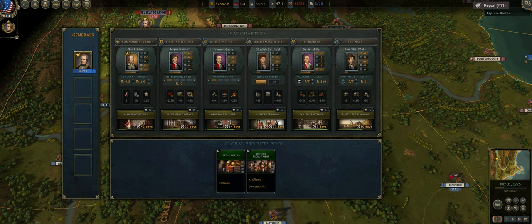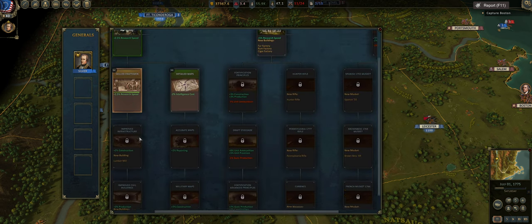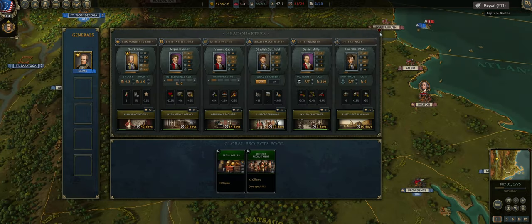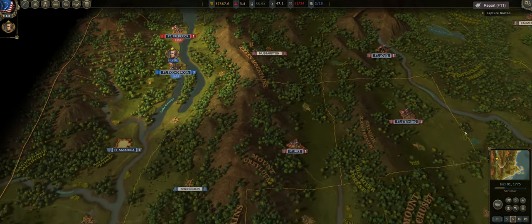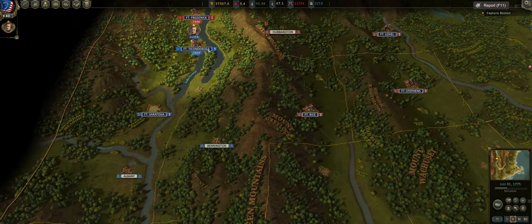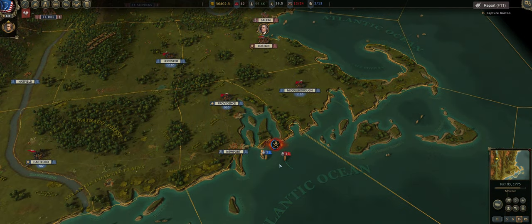I occasionally look for officers with better stats since they do show up. Skilled Craftsmen will eventually unlock the United States muskets and the Virginia 76. I might speed through a bit of the campaign until I get a force ready to take on Fort Frederick — that's where we are right now.